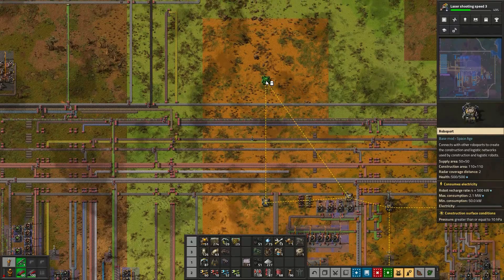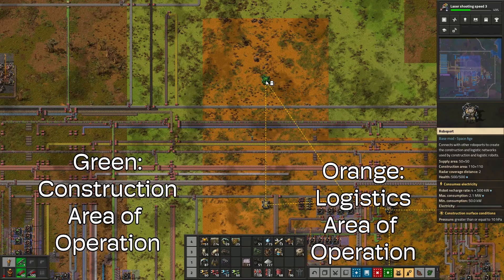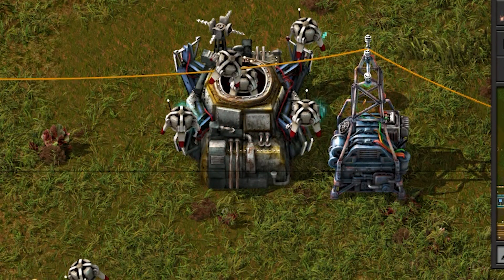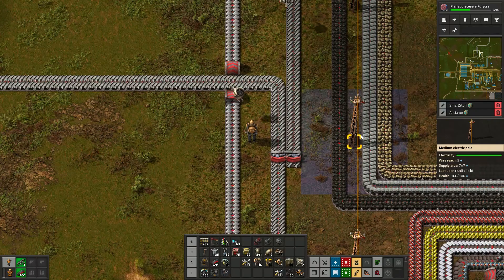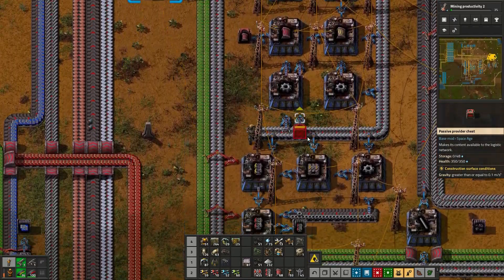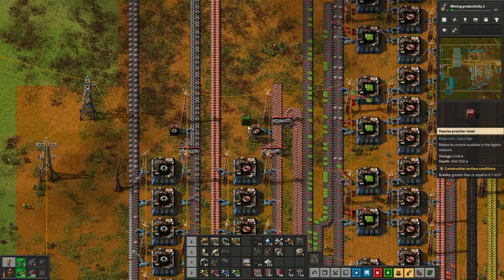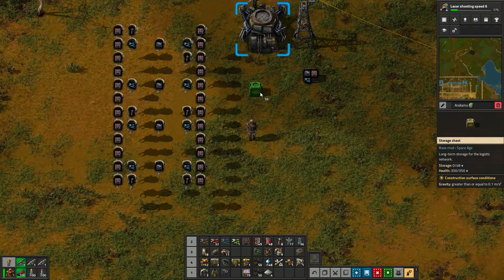Another main component of the logistics network are roboports, which serve two main purposes. First, they create the logistics network itself. When placing a roboport you'll see an overlay with an orange square and a larger green square — the orange square is where logistics bots can work, and the green square is where construction bots can work, so construction bots have a slightly bigger range. Roboports also serve as a place for bots to recharge. Each bot runs out of electricity, after which it finds a roboport and charges up, pulling from the electric network. If bots run out of power they don't drop — they just find the nearest roboport very, very slowly. The yellow storage chests are used when you tell your bots to deconstruct items, providing storage for those materials. If you don't have yellow chests in your network, bots that deconstruct things will just kind of hang out.